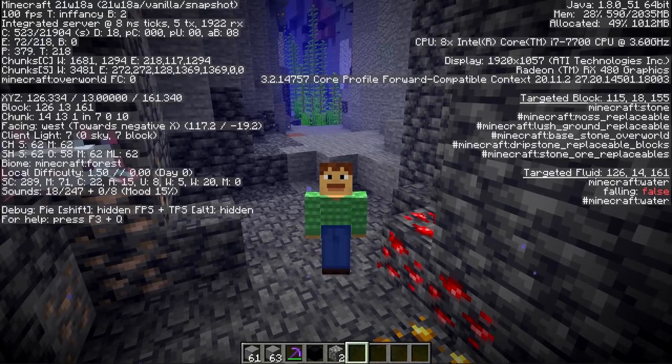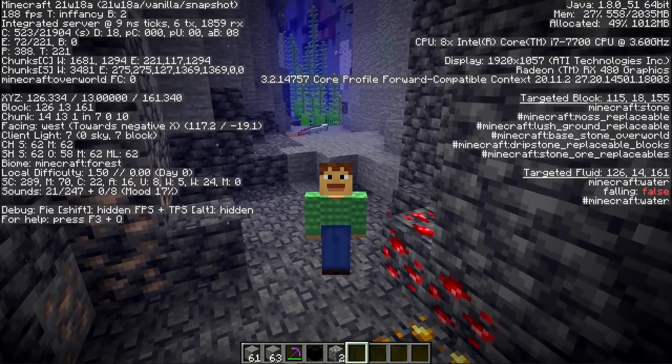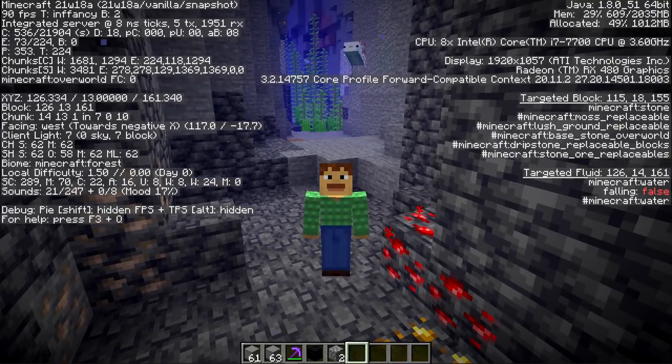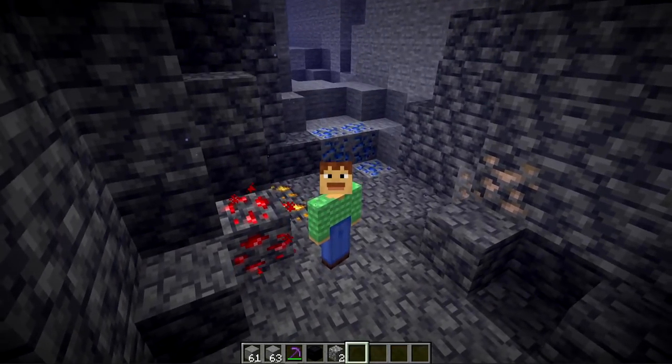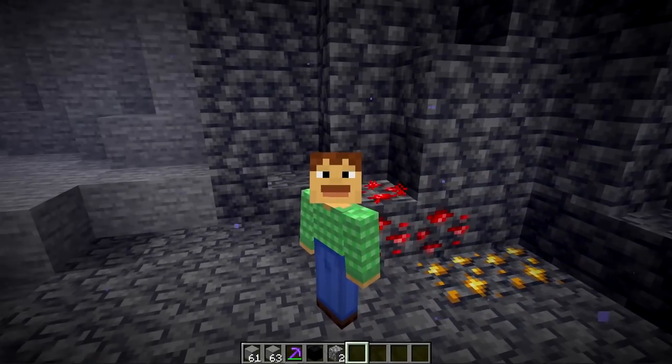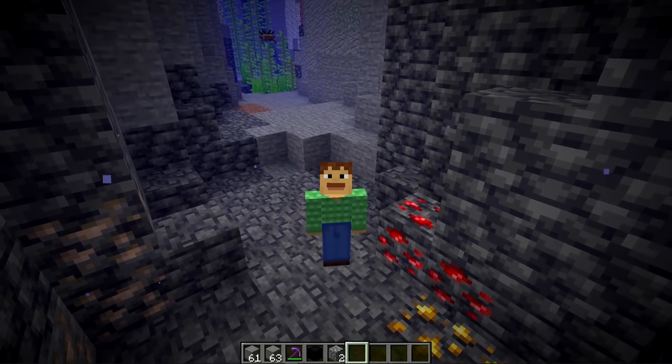Hello there! Right here we have a brand new snapshot — this is 21w18a for the 1.17 Caves and Cliffs Update Part 1. It comes with a few changes to 1.17 but also a bunch of 1.18 cave changes, including how ore will spawn in the data pack. There's not too much to go over, so let's go through it quickly.